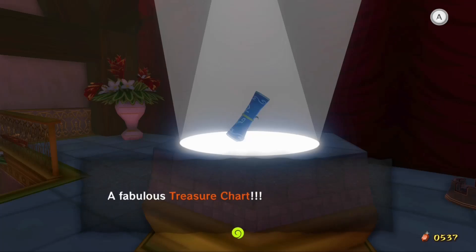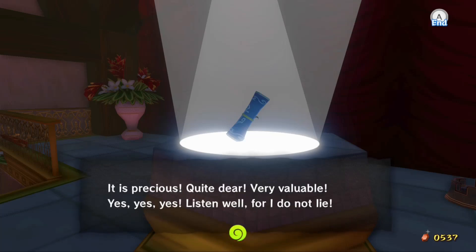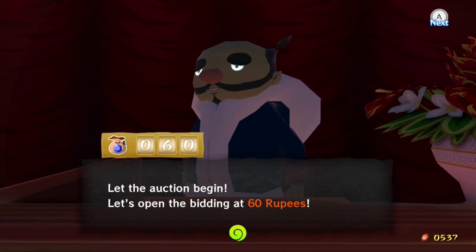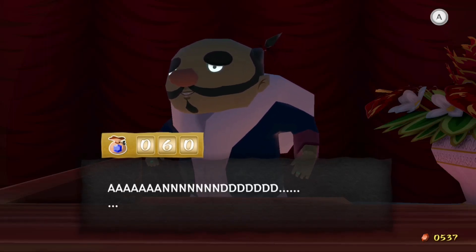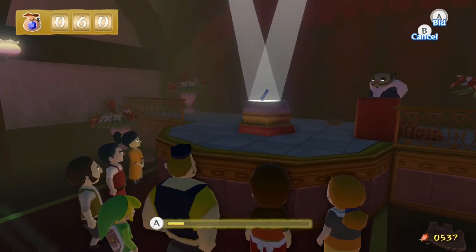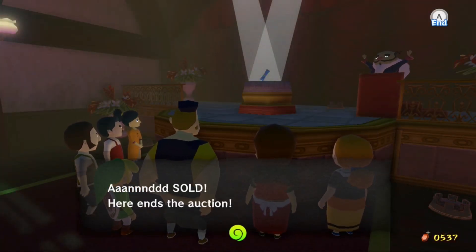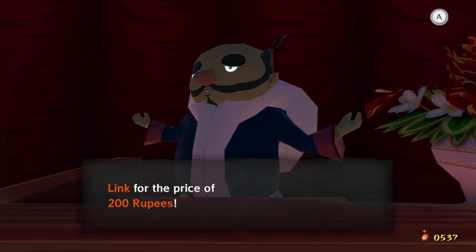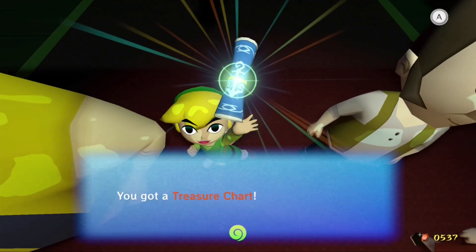Now once — like I've said — we've already seen how auctions work, so I'm just going to cut ahead until I get the item on screen and then again until I've won the item, or until I've won both treasure charts. There are only three items left: one of them is a joy pendant and the other two are both treasure charts, so we should have a pretty high chance of getting them. And there we go — I just won the first treasure chart for 200 rubies.